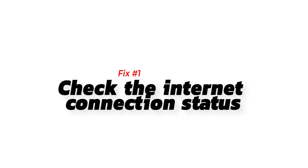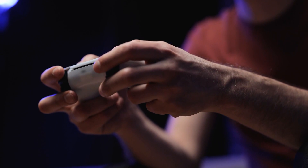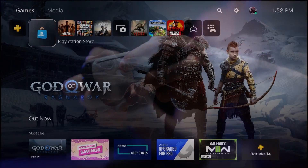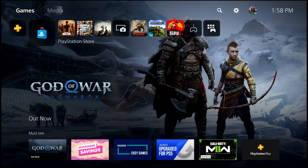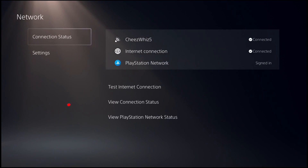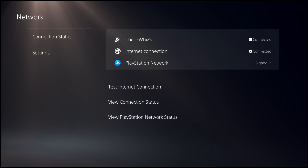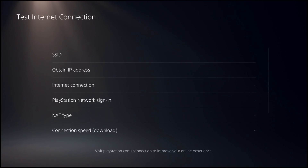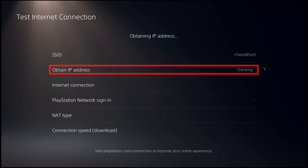Fix number one: check the internet connection status. To know for sure if you have an internet connection problem and to check how fast the connection speed is, you must test the internet connection. On your PS5 home screen, go to Settings, go to Network, go to Connection Status, and select Test Internet Connection.